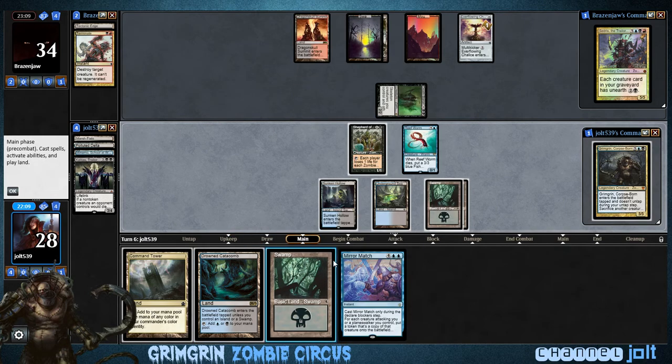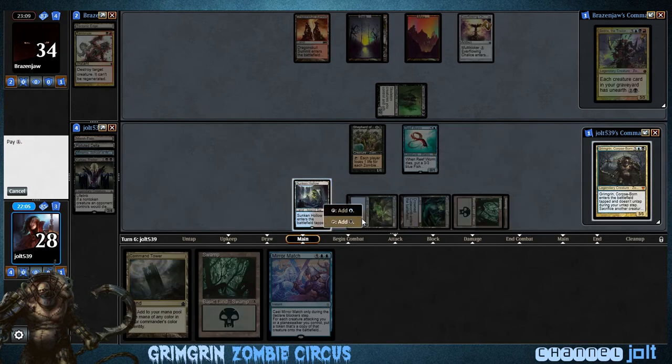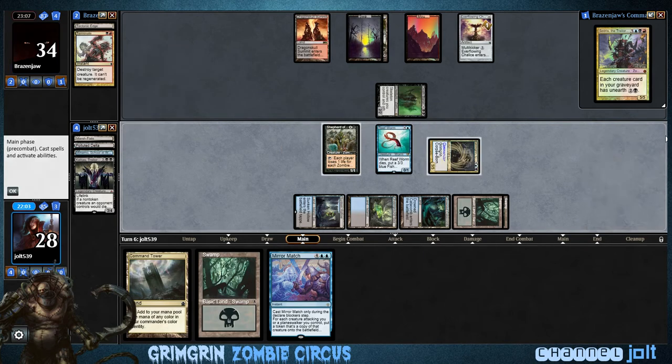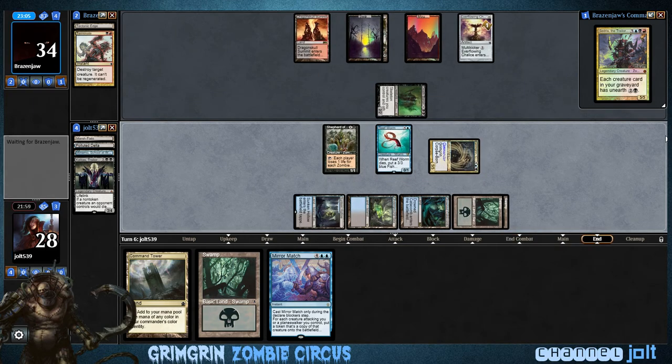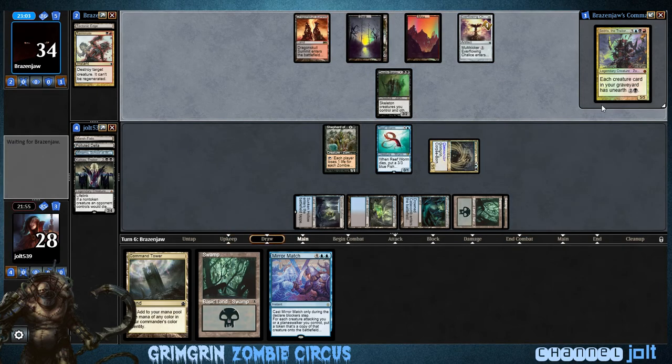Mirror match — sweet. So we're gonna play Drown Catacomb, get Grim Grim down, and then we'll wait. If he tries to kill something, I'll use Grim Grim to activate his sac ability. But if not, we can declare Reform as a blocker on Death Baron, and then sacrifice it.